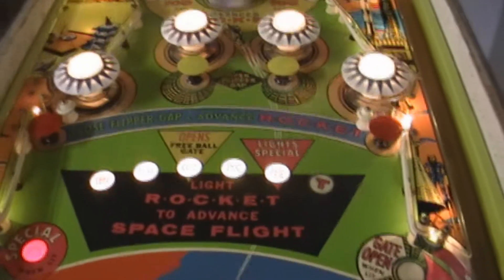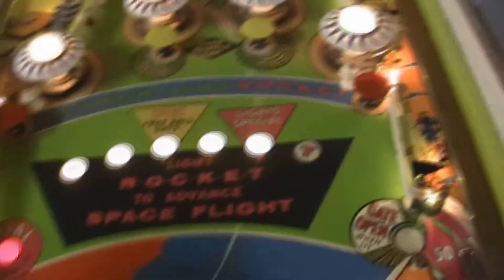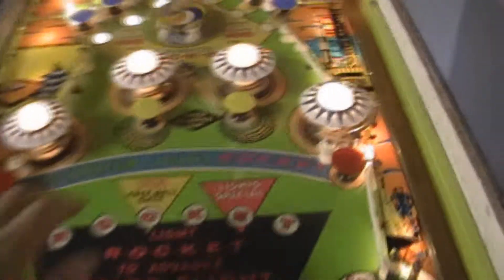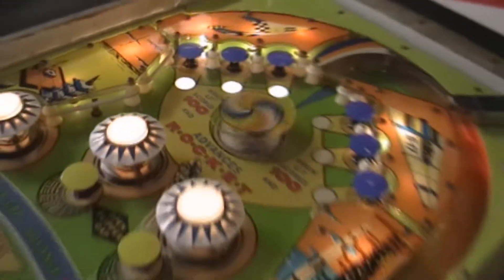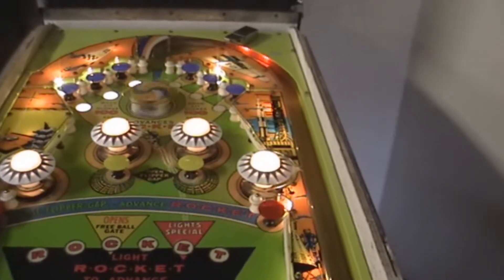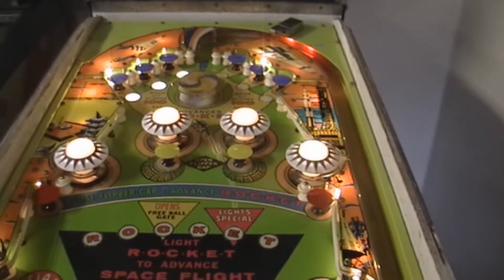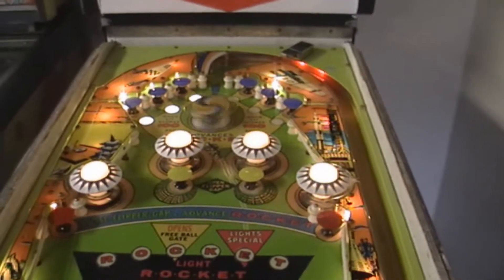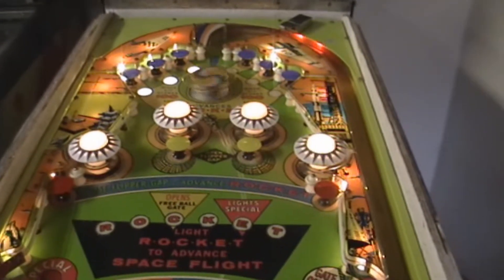Those all work and those are all controlled on the stepper that controls all of these lights. I really don't think that stepper is the problem — I've been all through it. Not really sure where the problem is yet, but here's my suspicion: it's a combination of things. I think the switch on this bumper, the switch on the relay I was messing with, and the switch on another relay down underneath over in this area — they all have to make contact at exactly the same time and for a certain amount of time, long enough for them all to register. If any one of those three is off by just a little bit, it doesn't complete the circuit.